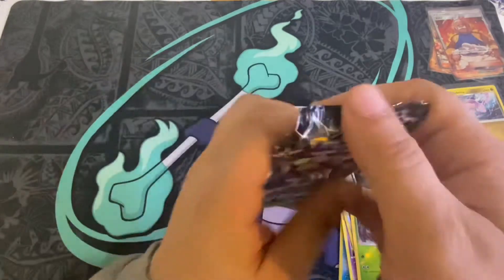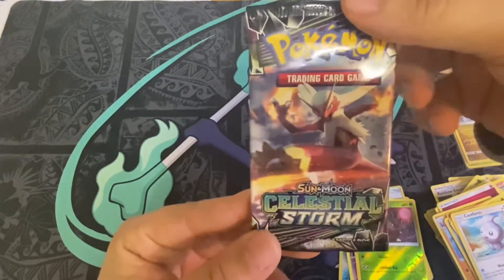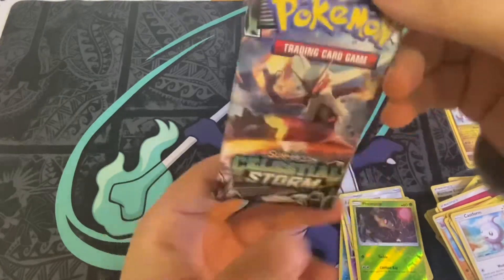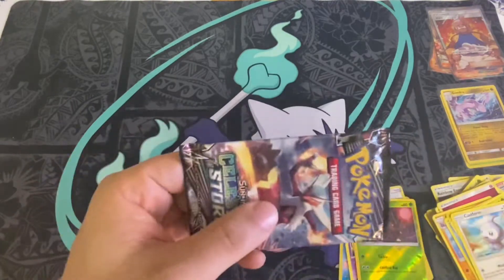Okay, final pack — Celestial Storm Sun and Moon with Blaziken undercover. After I open this pack I'll do a recap of my pulls for this video.